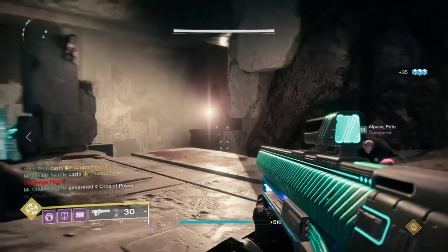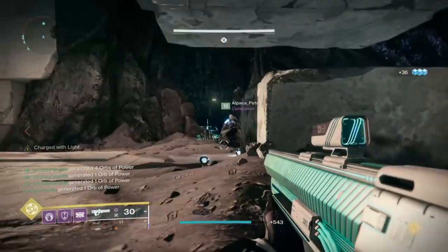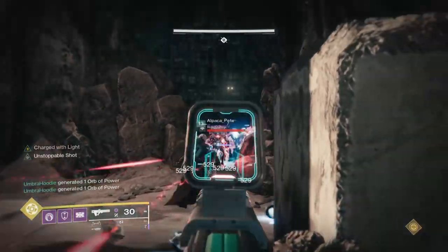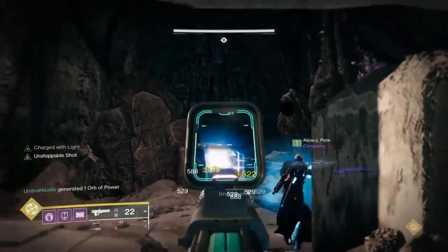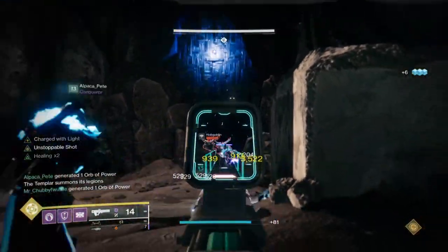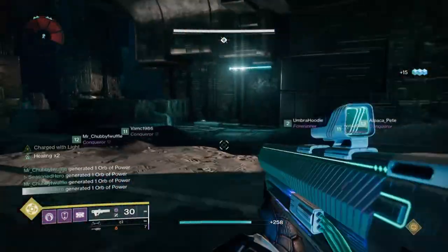Because of the strictness of the build, we had to build around the exotic and its passive nature so that when the time came to activating it, we could also activate a wide number of other abilities for more survival — such as an extra overshield, health regeneration, etc. Now however, we can play a more active role thanks to the small buff provided to Precious Scars.